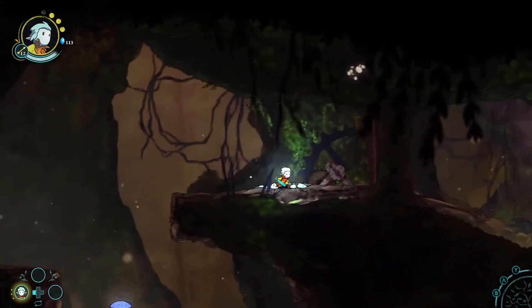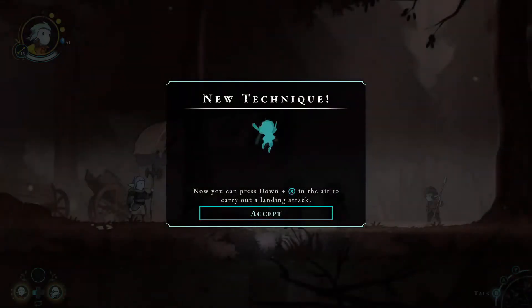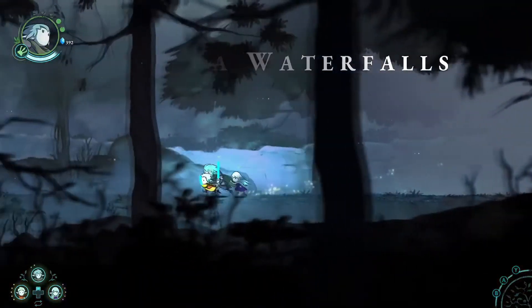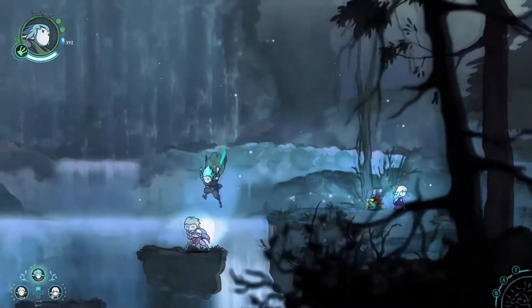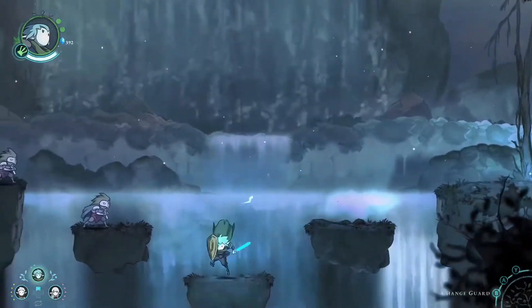The game mostly consists of quests and side quests — side quests for upgrading your characters, and main quests progressing the story where you and your brother and sister are building a ship to help the Kurians escape from the terror of the Urlogs.